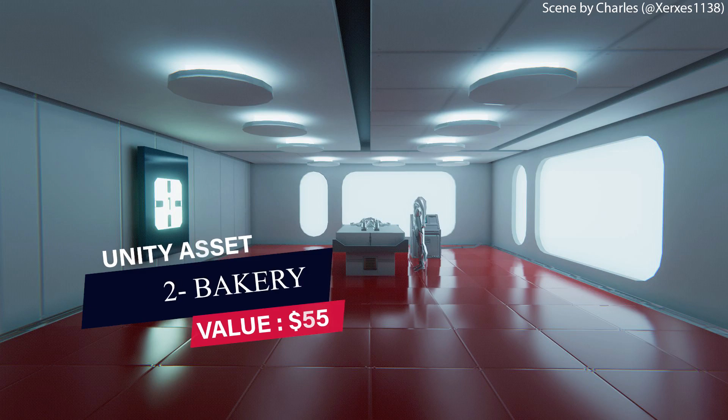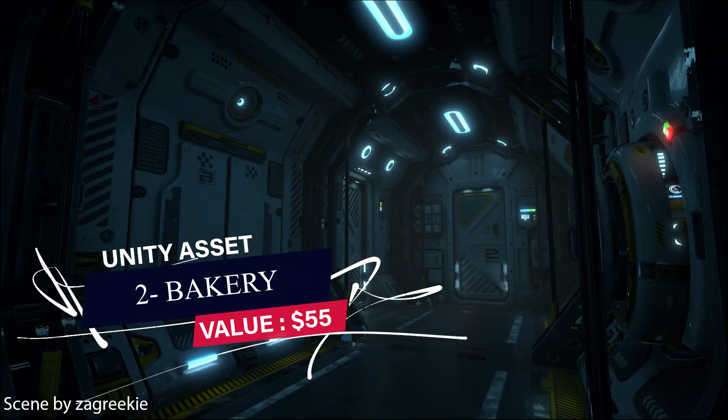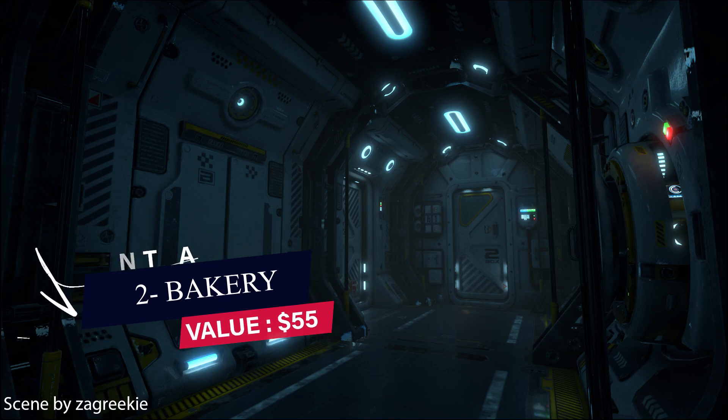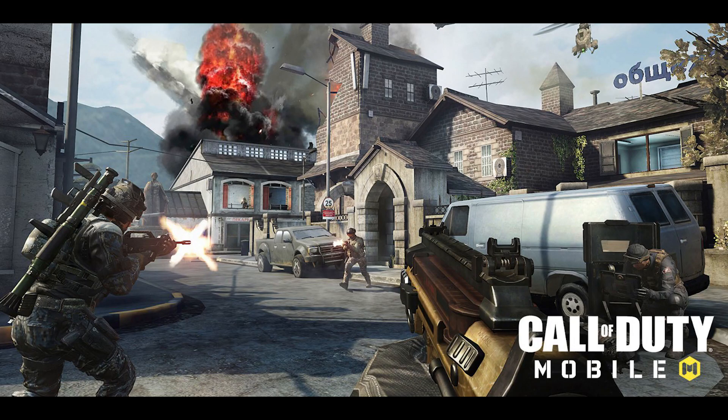The second asset is Bakery, which is a high-end, production-ready, hassle-free GPU light mapper. With that asset you can get physically correct baked lighting — it's best for your mobile game. This asset has been used by AAA games like Call of Duty Mobile.